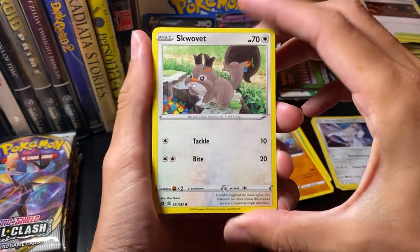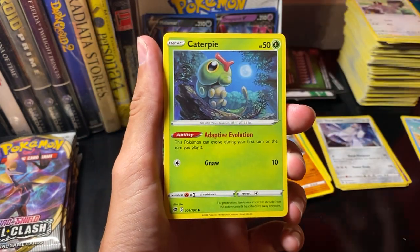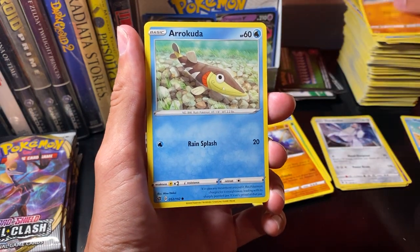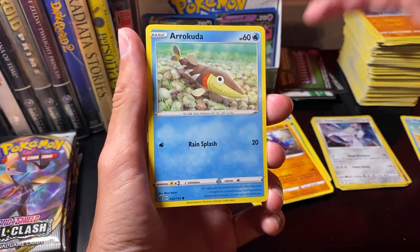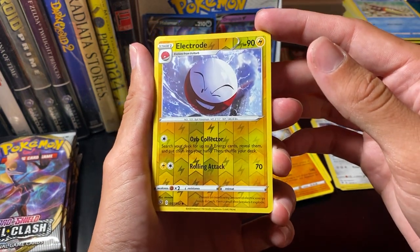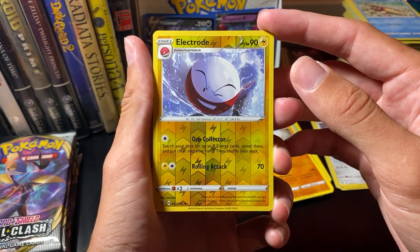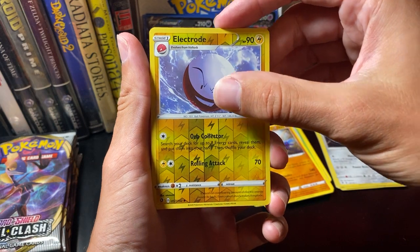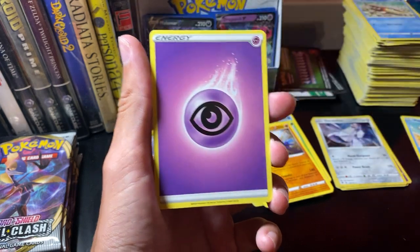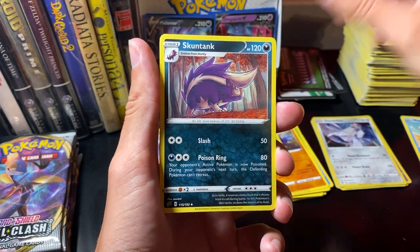Squabbit. Mr. Mime. Caterpie. Barboach. Arokuda. Reverse Hollow Electrode: search your deck for up to three energy cards, reveal them and put them into your hand, then shuffle your deck. And our rare — Lunicolor.